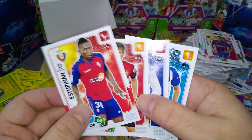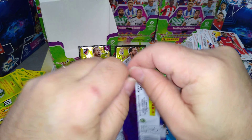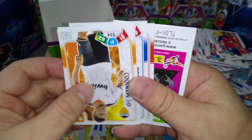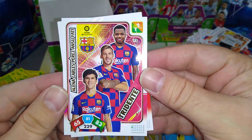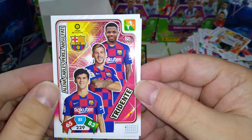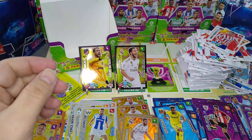All these base cards. Last packet guys — very, very nice box this one. I hope you're all enjoying it, I've enjoyed this rip as well, it's been really really fun. And Barcelona triple — Alenia, Carlos Perez and Fatih, the young lads. And that's the box — fantastic.